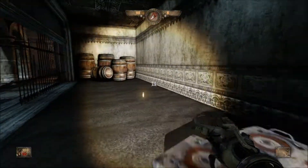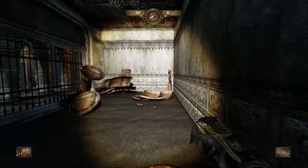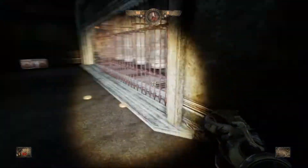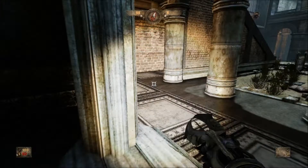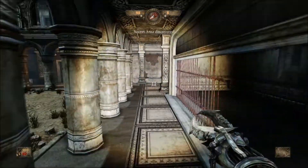Here you can actually reflect the barrels back at you if you're not careful. I got lucky there and didn't do it, but I've actually had it happen before — luckily it was on Insomnia difficulty and it didn't kill me. The third secret is right here — this is a holy relic from underneath the stairwell.